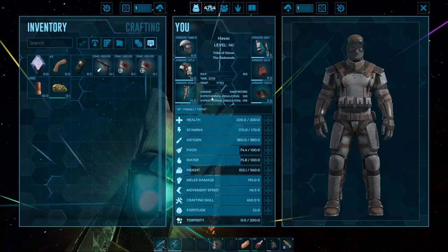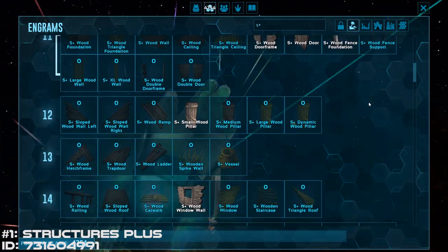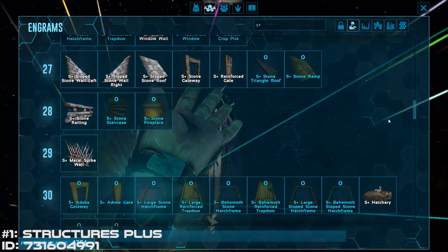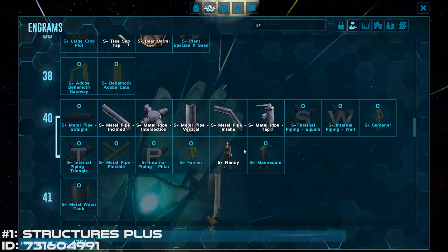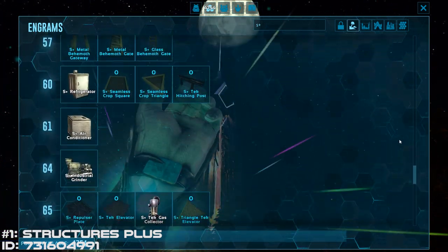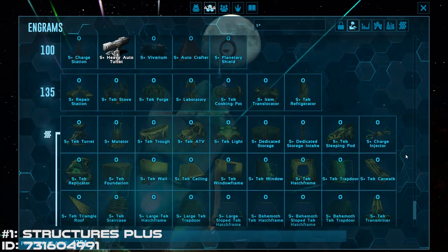Coming in at number 1 — S+ Structures Plus. The S Plus mod is the most revered mod for Ark to date. Huge shout out to the modder who created it, Orion Sun. S Plus is a mod that makes Ark play the way it should — so much so that the developers at Wildcard Studio actually implemented a bunch of stuff from S Plus into the actual game. Not everything from the mod transferred over to the source code, but a lot of it did, making Ark players on PC and especially consoles very happy. I'm not even going to start trying to list everything that makes Structures Plus great — just get it. The only reason to not have S Plus, in my opinion, is if you want to play Ark in its purest form, which is respectable, but most people will enjoy the benefits that S Plus has to offer.